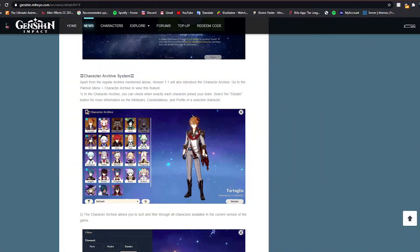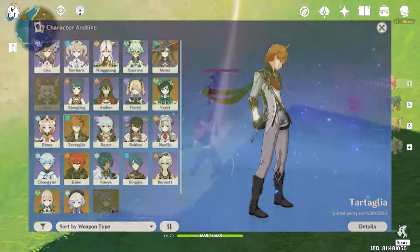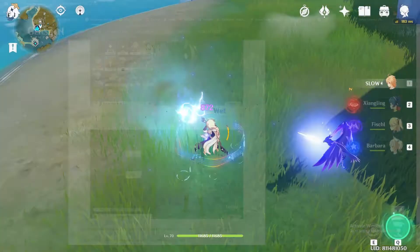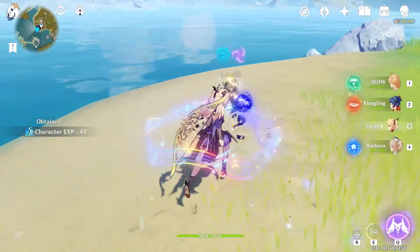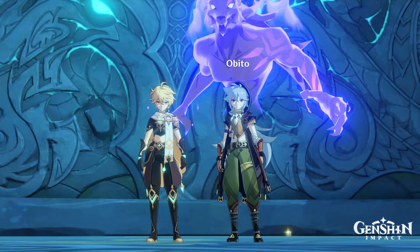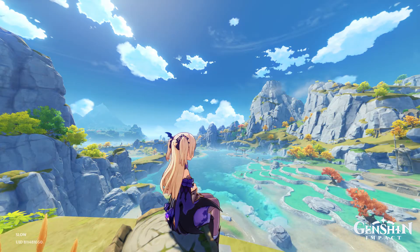Last up is the Character Archive System, which lets you categorize your characters by type, element, or weapon type. You can also filter characters — for example, if you want a Cryo character with a bow, or a Pyro character with a sword, you can find them easily. And that's all for this update — quite a lot of content with the city reputation system and the exploration progress system.